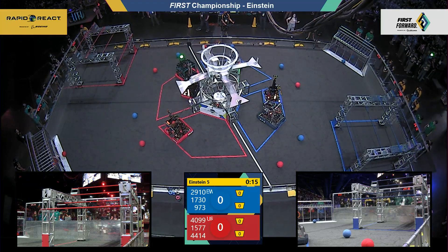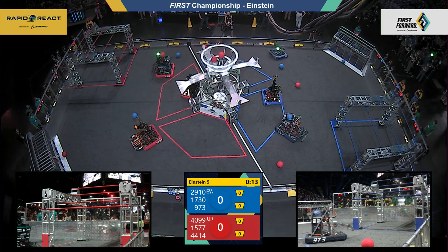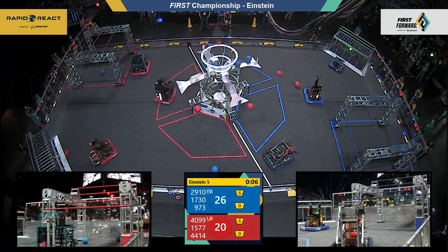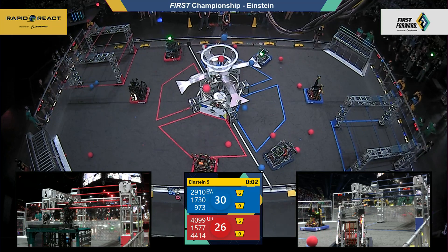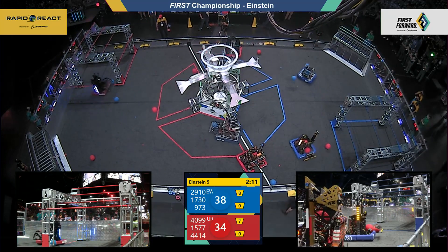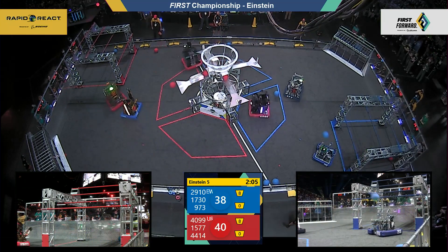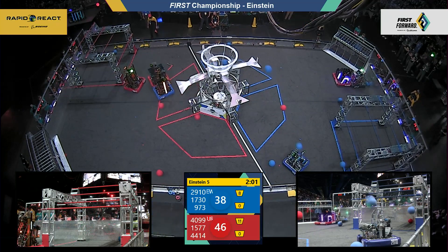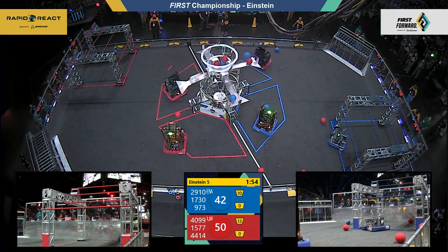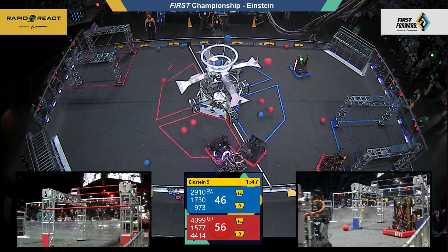We're starting in three, two, one — go! Here we go on the field in the matchup of Touring vs. Newton. Red alliance Touring starts off strong with five four-pointers going into the upper hub. Blue alliance quickly matches as 2910 comes back with eight points for blue, pulling Newton into a four-point lead, quickly answered by the team from Israel. 1577 Steampunk already colliding with Team Driven 1730, but High Tide has got their back — 4413 and 4414 hold back the blue defender, allowing the red alliance to take the lead, 54 to 44.